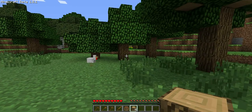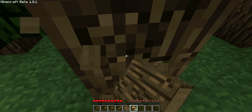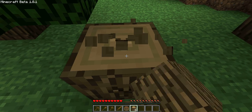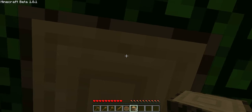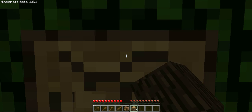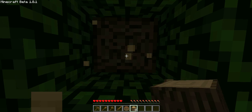There's a new mob called an enderman. If you look at it, it will teleport to you and start killing you. You have to watch out because it does teleport a lot, and even if you look at it from far away, it will still get to you.